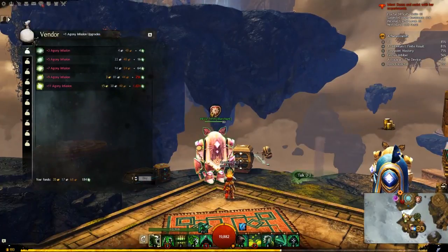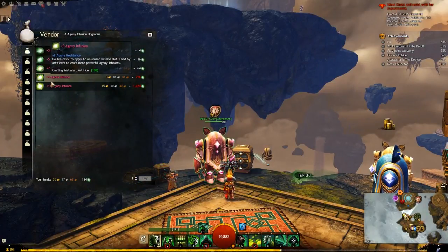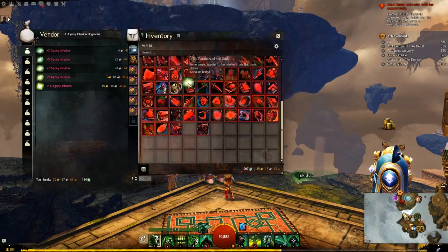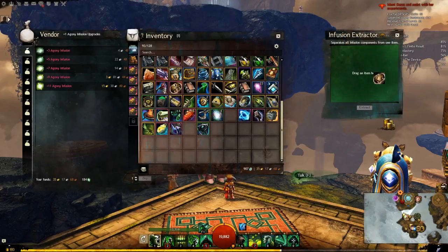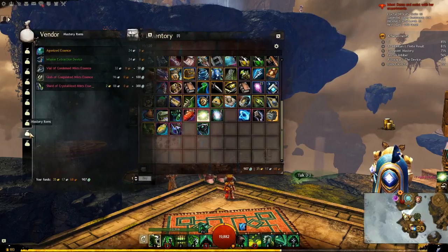Infusions can be combined at the Artificer merchant and are infused into weapons and armor by dragging the Infusions onto what you want to infuse. You can extract old Infusions with an Infusion Extraction Device. Make sure to do this before you change the stats of any equipment, as the stat-changing process deletes Infusions.